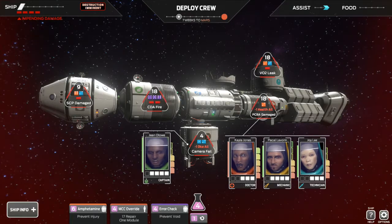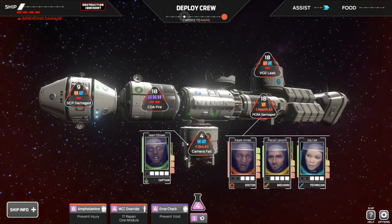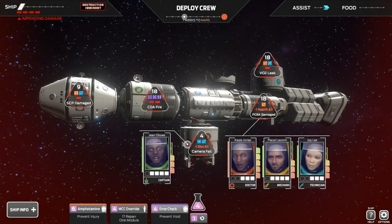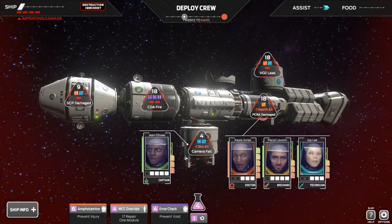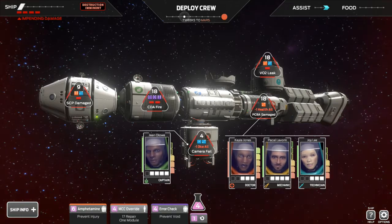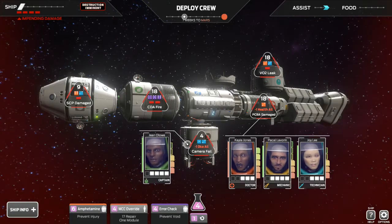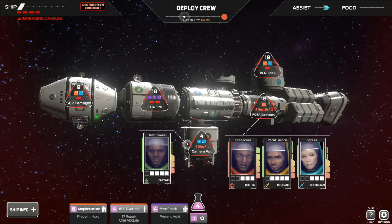Let's see what new events we got — I don't think we're gonna win this one guys, this one's looking pretty grim. We'll see though. We have a lot to do here. I'm gonna go ahead and use the prevent void. We can also do 17 repair in one module which would almost cure one of them, but they're at 18s which kind of sucks. I think prevent void would probably be better. But we only have one module with the CDA fire, and it's really screwing us.